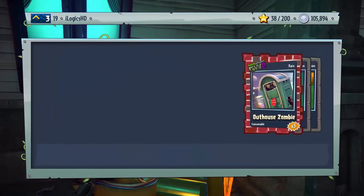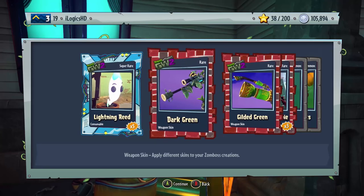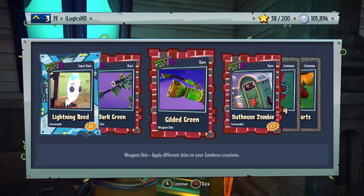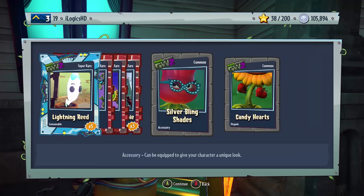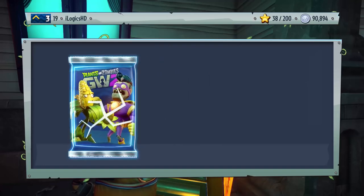I'll let you guys in on a little secret — I have actually packed zero Lightning Reads, like completely zero, which is really good for me. That's another plant pot I need to start using. So the Lightning Read — we actually got some, and dark green as well. We got the Gilded Green Weapon Skin, Our House on Me, Silver Bling Shades, and Candy Hearts. Not too bad at all.